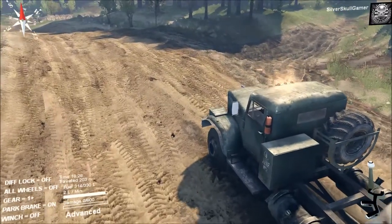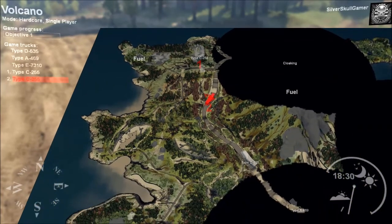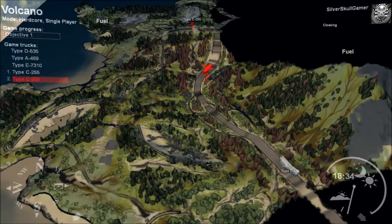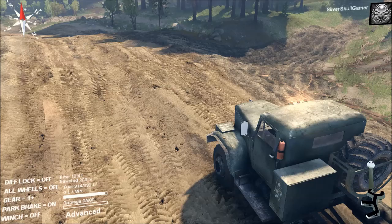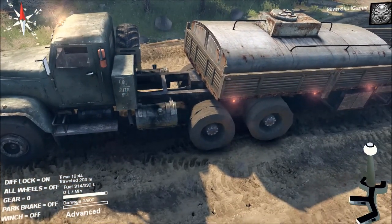Let's check the map — we want to turn off where the other truck is, although this could prove quite challenging with this long trailer.